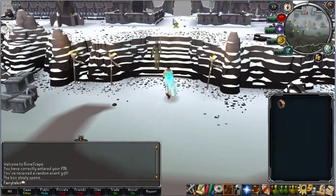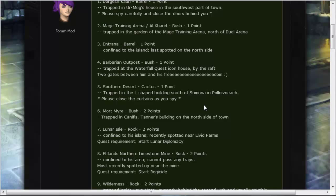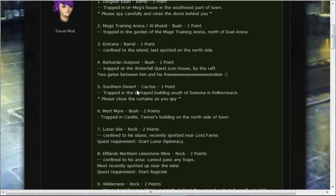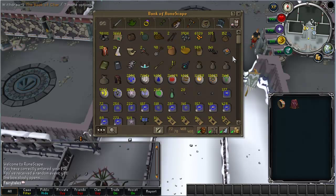I noticed one of the locations is Entrana. To get to Entrana, you can't take any armour, so these types of penguins you want to do first. I'm going to grab a Ring of Dueling out, and then teleport to Mobilizing Armies so I can get to Entrana. The reason you want to do these ones first is that generally you can't have any armour on when you go to Entrana.